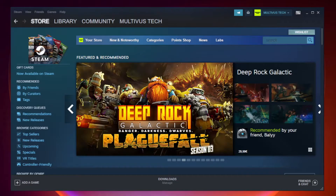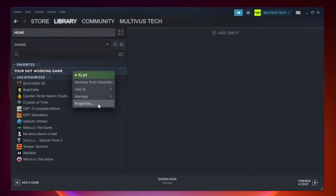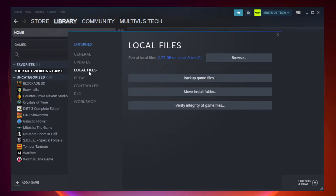Open Steam and go to the Library. Right-click your not-working game and click Properties. Click Local Files. Click Verify Integrity of Game Files and wait for it to complete.